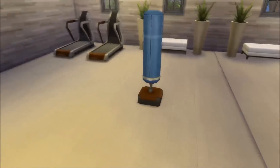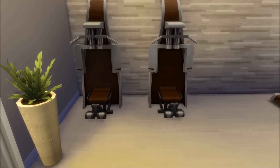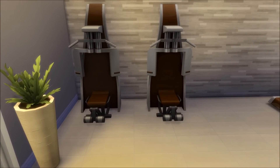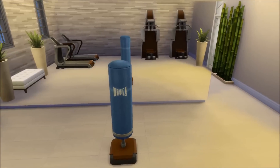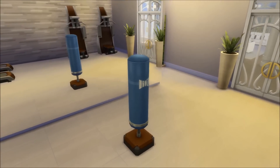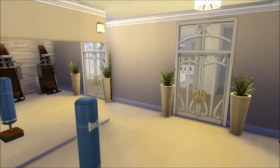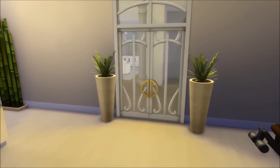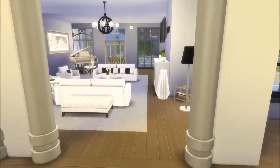Here you have the gym. I have two of these exercise equipment pieces — I don't know what they're called — and two treadmills and a punching bag for Kanye of course, because sometimes he can get a bit frustrated and can take it out on the punching bag. You can go through this door and go back into the second living room which we are in right now.